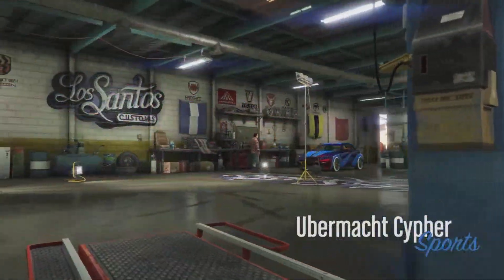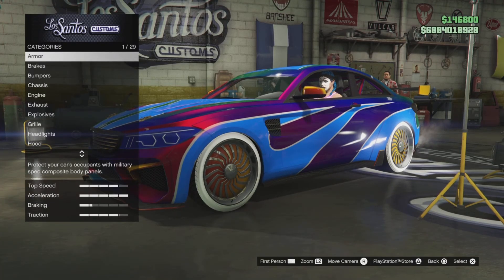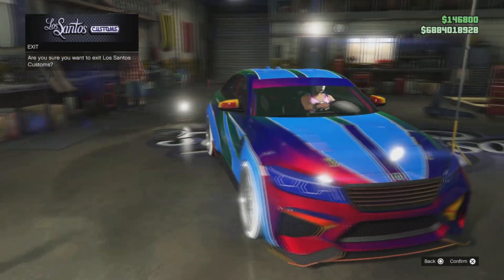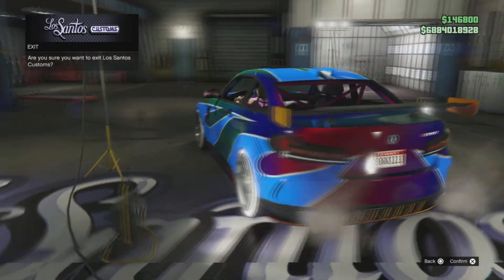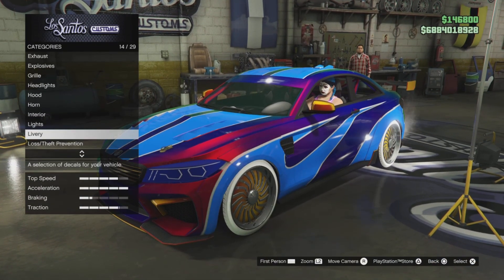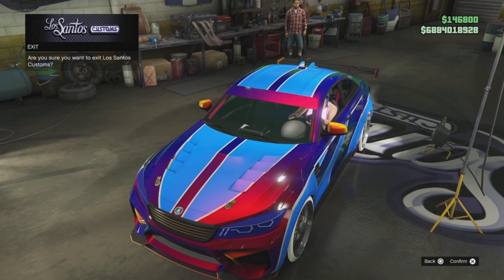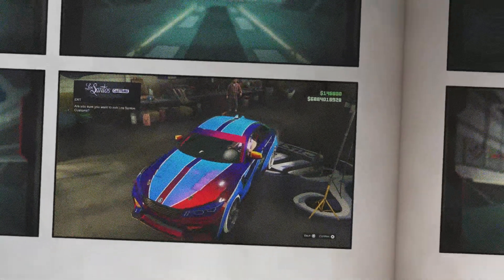All right, on to the next one guys - this is the Cypher with the hidden Speed Demon livery. I have covered this before so I'm just going to quickly go through it. But for anyone that wasn't here during the early stages of Jazzy's hidden liveries, here we are - you should now have five hidden liveries for the Cypher.